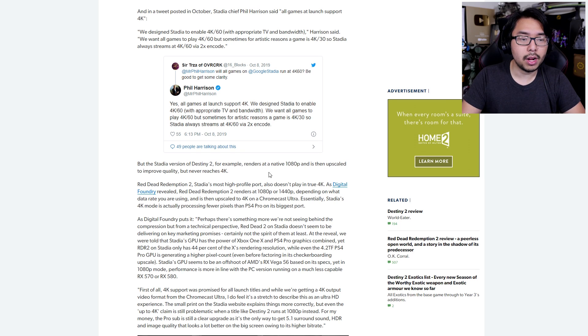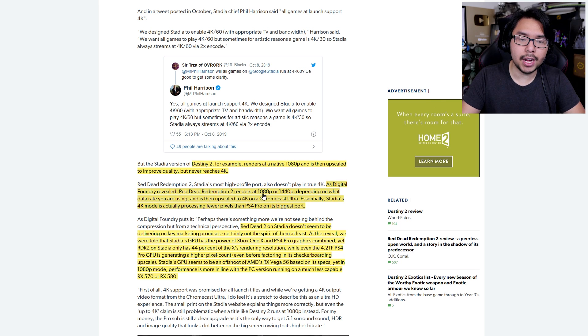And since launch, all we have seen are cases like Doom Eternal or Destiny 2, where Destiny 2 renders at a native 1080p and is then upscaled to improve quality but never reaches 4K — Destiny 2 of all games, which isn't necessarily the most graphically intensive title. With 10.7 teraflops, Stadia should be able to run that at true 4K but is unable to. And then Red Dead Redemption 2 on Stadia renders at 1080p or 1440p depending on data rate and is then upscaled to 4K on a Chromecast Ultra. Essentially, Stadia's 4K mode is actually processing fewer pixels than PS4 Pro, whereas the Xbox One X version does in fact run at true 4K for Red Dead Redemption 2. So the Stadia version, despite the hardware being twice as powerful, is actually inferior to Xbox One X.